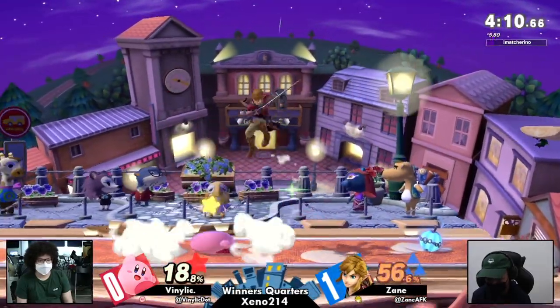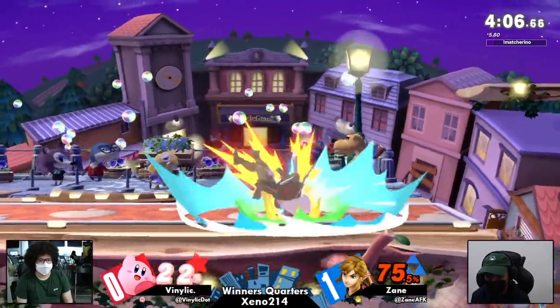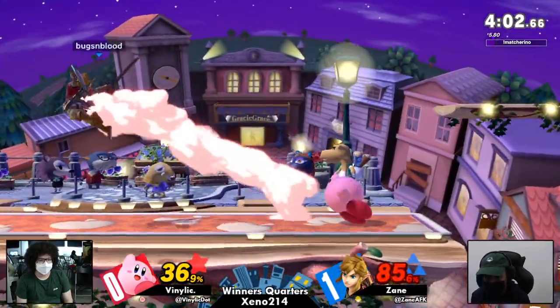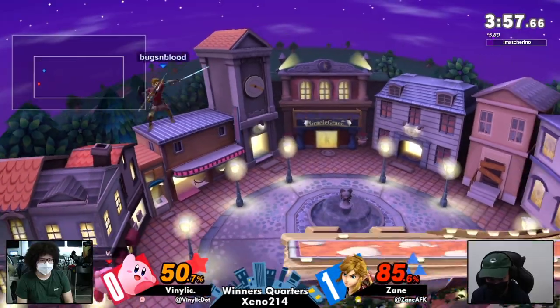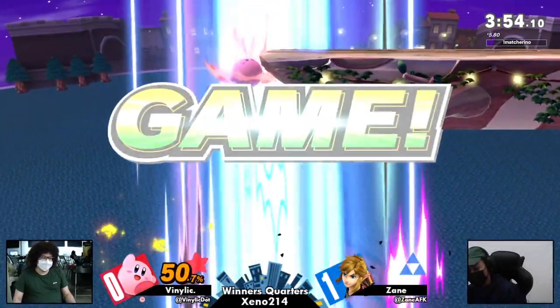That's actually huge if he cannot freely down tilt on shield. Oh, he's trying to use that bomb — I think there's a little extended hurtbox, trying to catch maybe an air dodge down. Didn't end up working out for Venilic.